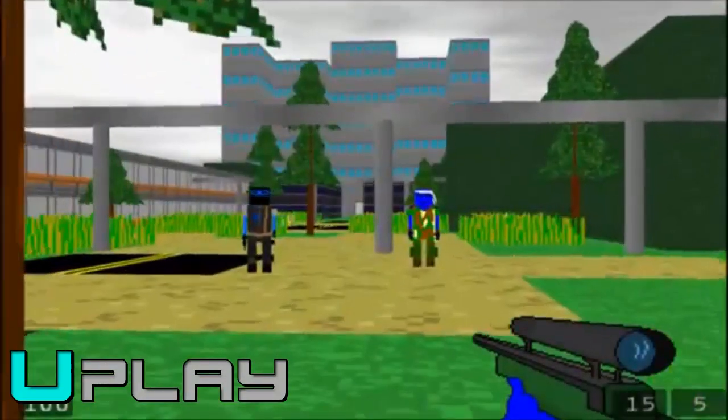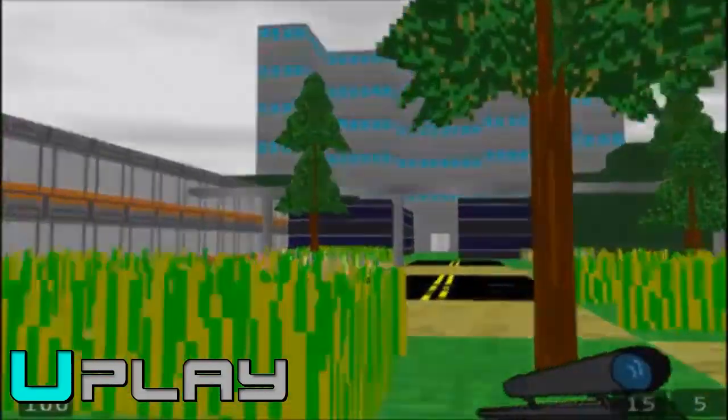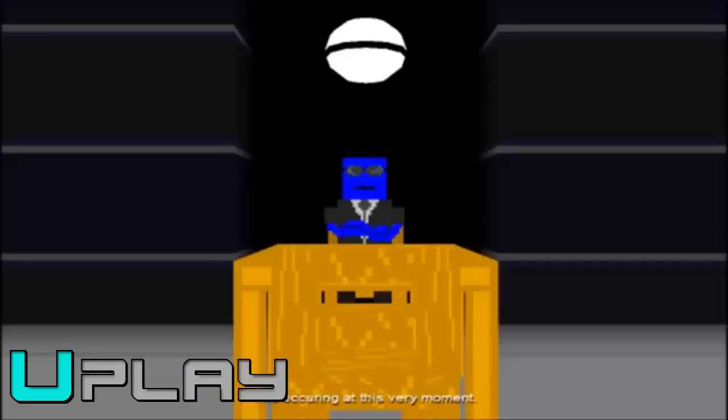First Pixel Shooter, sent in by MBHat, is a fun retro looking first person shooter game set in a world divided among the races. Only the demo is completed now but you can go ahead and take a look in the description for the download. Take a look.